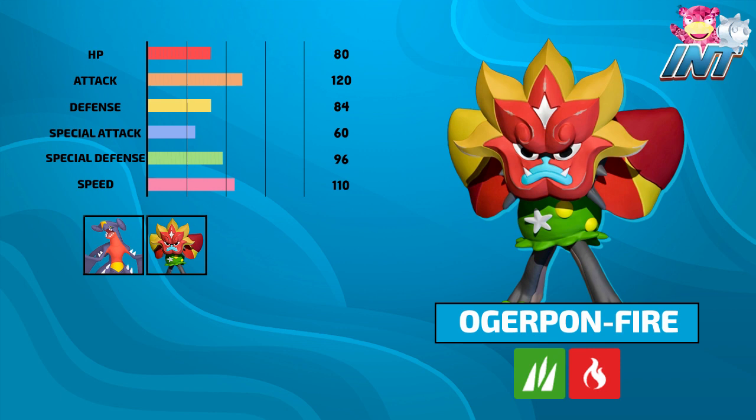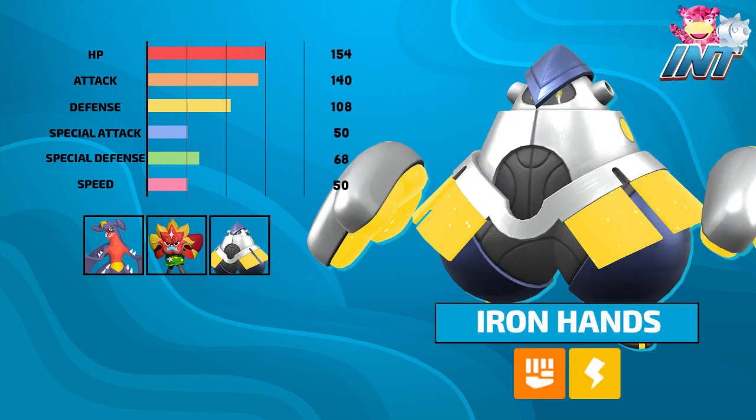Let's move on to the big boy of the squad — Mr. Iron Hands. I'm really excited about Iron Hands because of its massive bulk and damage capabilities. It's been putting in a lot of work around the draft scene, so I'm excited I get a chance to use it in the INT. Hopefully we can get this mon to work for us as well.